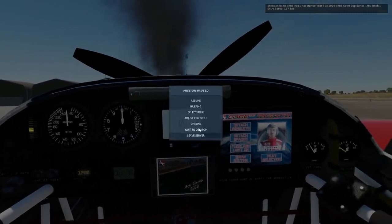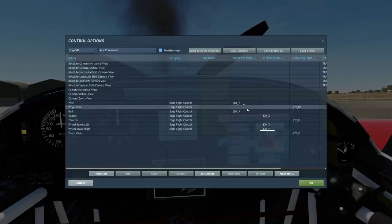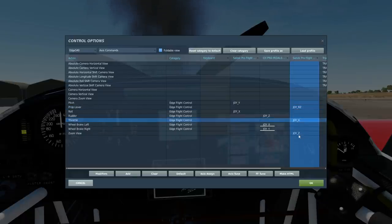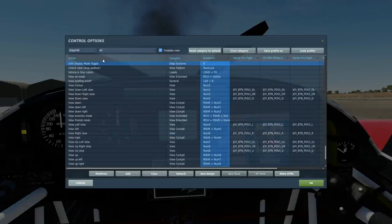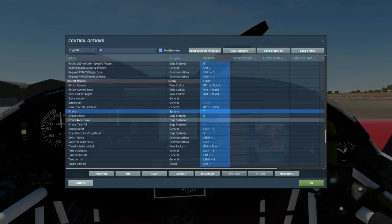We'll very quickly look at the controls. I'm just going to quickly show you all your normal stuff in axis controls. So you have pitch, roll, rudder left and right, axis for left wheel brake, right wheel brake. You want your prop lever as an axis, your throttle as an axis, a zoom view as an axis. You'll also want the current UAV set up, LED set up, and smoke set up.